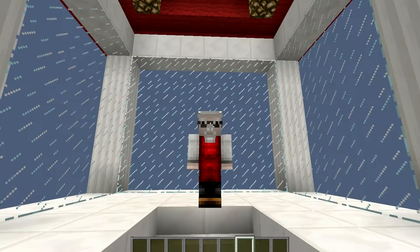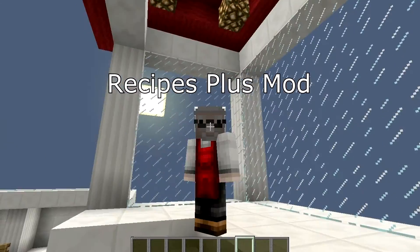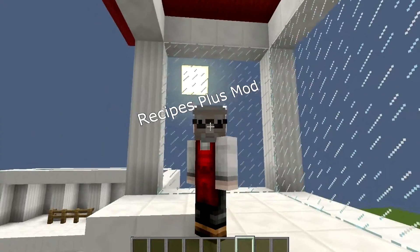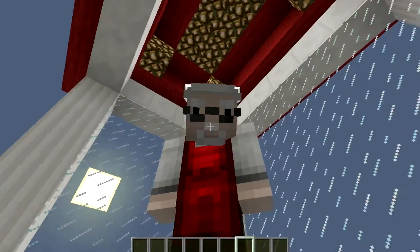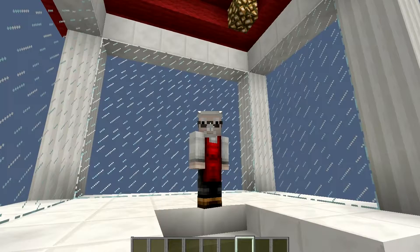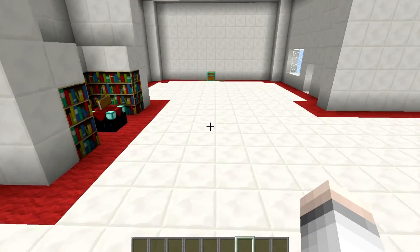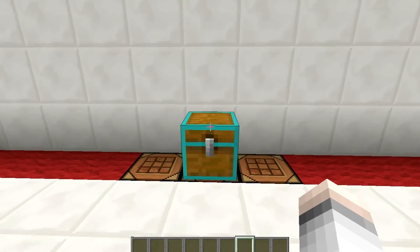Greetings, how are you all today? Today's mod is called Recipes Plus. It makes it so you can craft all the stuff in vanilla that you can't normally craft — like name tags, saddles, pig spawners, spawn eggs, and all the good stuff. It adds about 70 new recipes to your game so you can craft everything, even bedrock.